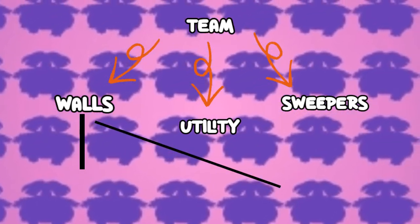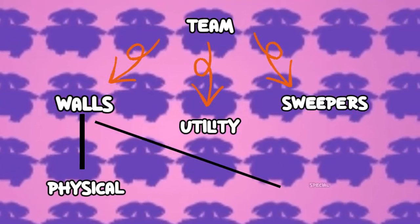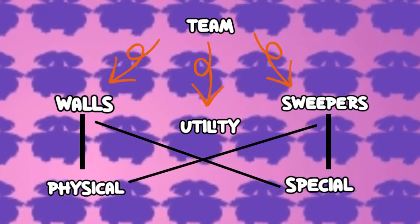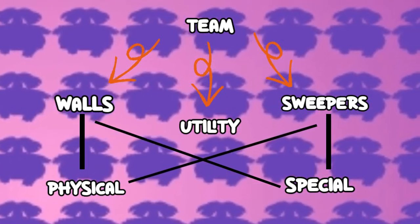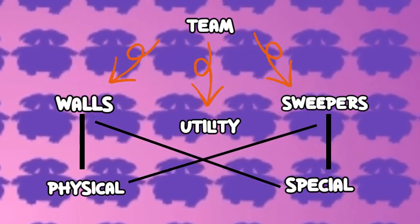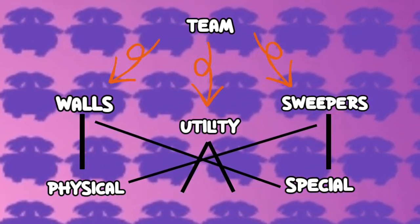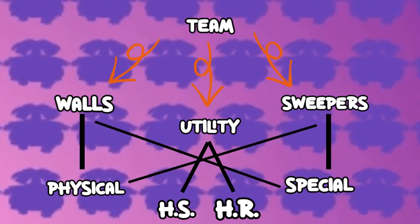Walls are of 2 types: physical walls and special walls. And the same goes for sweepers too. Utility Pokémon have a lot of different subtypes, but I think the 2 most important are the Hazard Setters and the Hazard Removers.